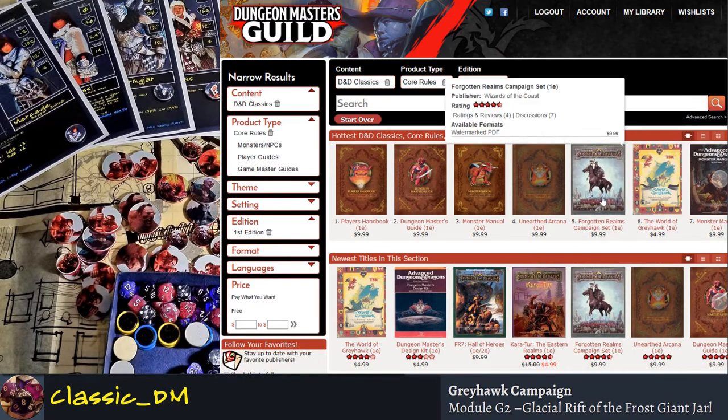The Forgotten Realms campaign set is brilliant too. It was originally created in the mid to late 80s and early 90s, primarily with Ed Greenwood and some other designers at Wizards of the Coast right after TSR was purchased.